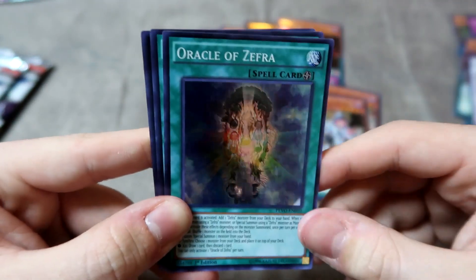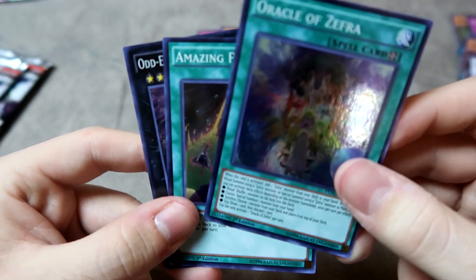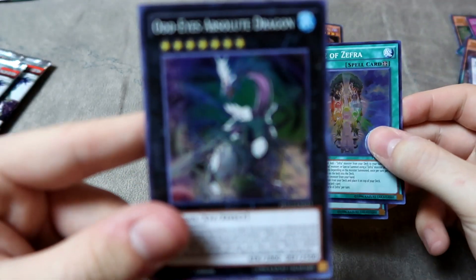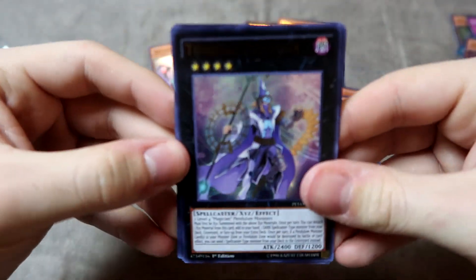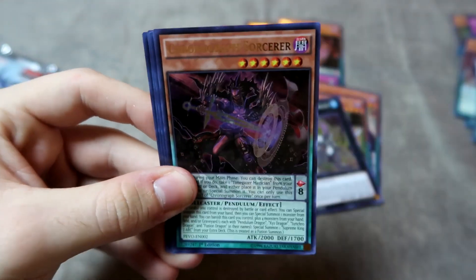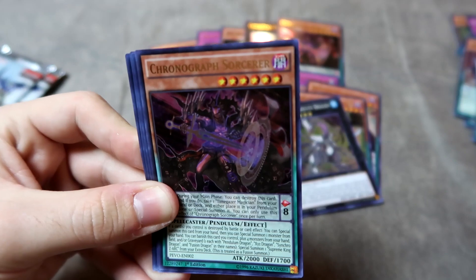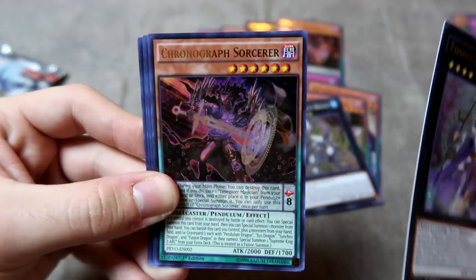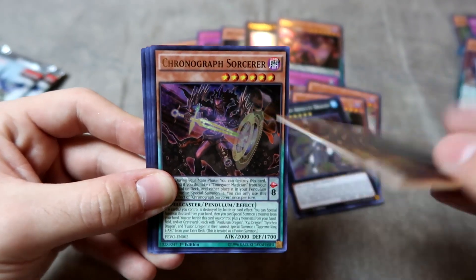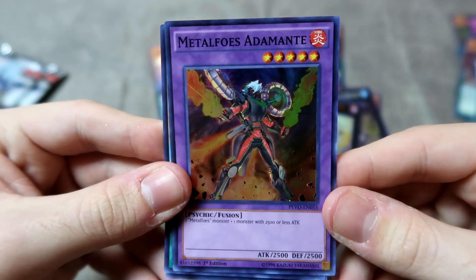We have an Oracle of Zephra, which is not a bad super. We can play more Zephra cards now. We have an Amazing Pendulum and an Odd Eyes Absolute Dragon. Another pack — a third Time Star Magician. And we have another Chronograph Sorcerer — yes! I'm almost confident I'm going to be pulling three of a lot of the cards I need. Getting that second Chronograph is really hot; I just need that third. We also have a Metal Foes Adamanty, a Master Pendulum the Draco Slayer, and a Cleffort Scout.